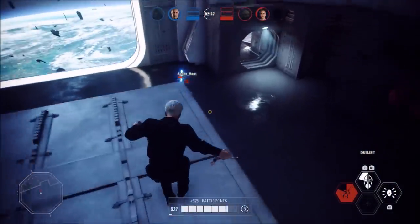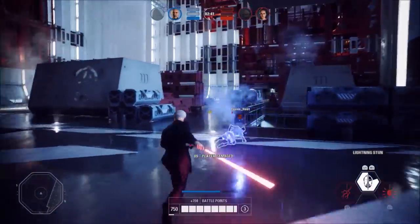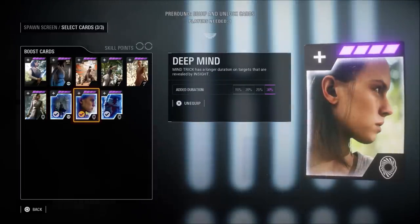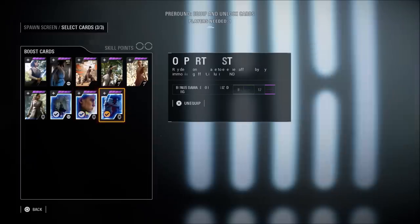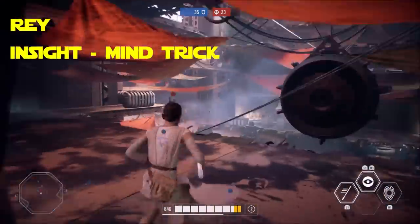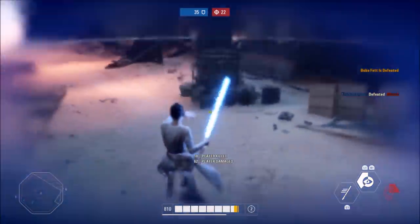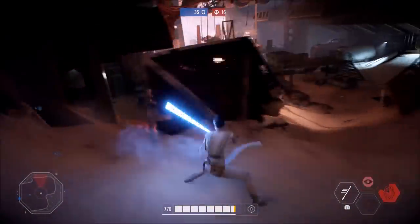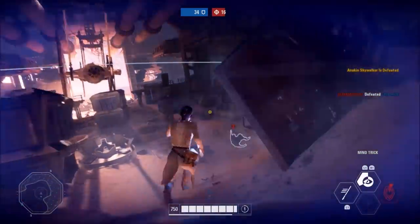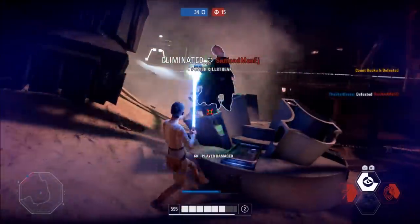Speaking of Rey, she's next, and her combo is the only other one on this list that does not cause direct damage to the target. This one is unique because it only works with a certain star card setup, ideally with the Deep Mind and Opportunist star cards. With these cards, any target Rey uses her mind trick on will be under its effects for longer if she had them revealed with Insight first. The idea is to activate Insight, then use Mind Trick on your target. The Deep Mind star card will make the mind trick last longer, and Opportunist makes it so enemies affected by mind trick will take more damage. This one will drive the villains crazy, with inverted controls for a longer while, plus bonus damage while they're inverted.